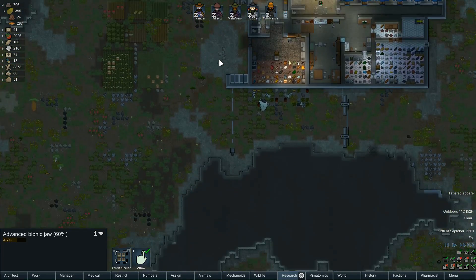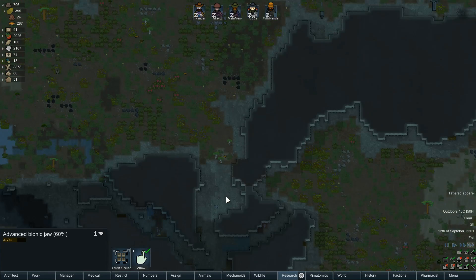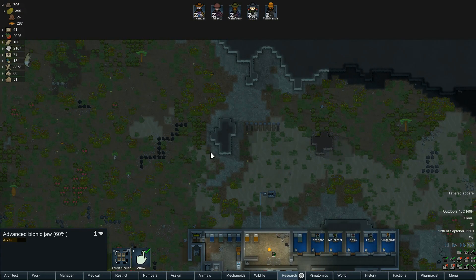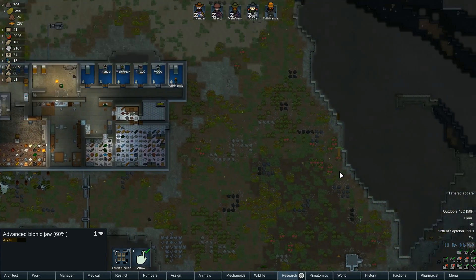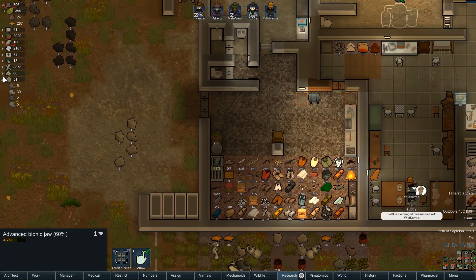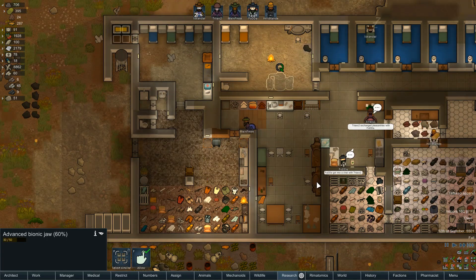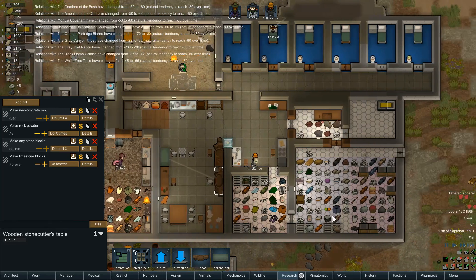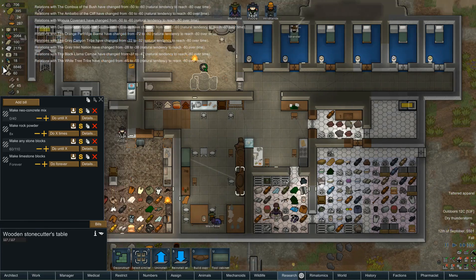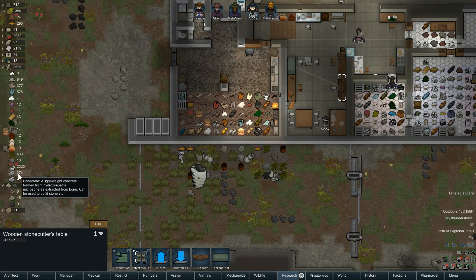We don't really have any defenses which is pretty bad, so I wouldn't mind starting to get some of those in place. It probably wouldn't hurt to block off some of this area and try and give ourselves a bit of a chance. What have we got in the way of blocks? We've got hardly anything — limestone. Someone really needs to be doing some stone cutting. I've got hardly any concrete, and I can make bone walls but they're not real strong.